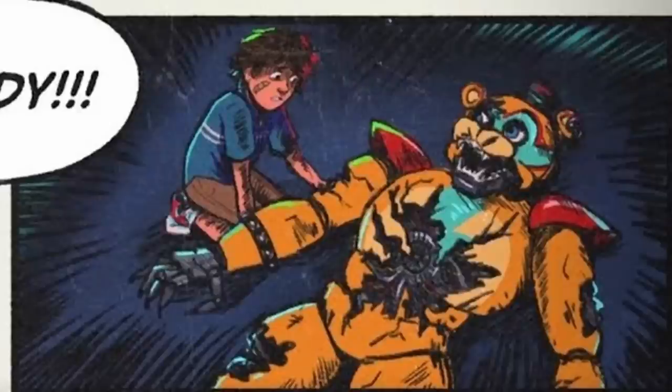It is also worth noting that Freddy's design here matches up perfectly with what he looks like after the staff bots destroy him in Vanny's ending. So it could be that maybe they're updating the comic book endings to have fully fledged cutscenes. Because some endings don't have cutscenes and some do, and maybe they're updating the comic book ones with actual full animations.